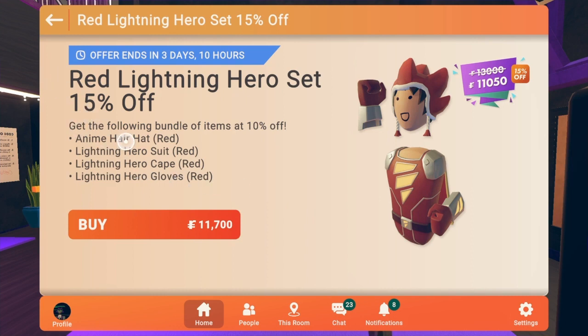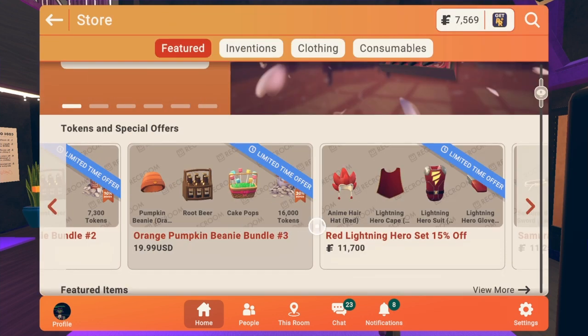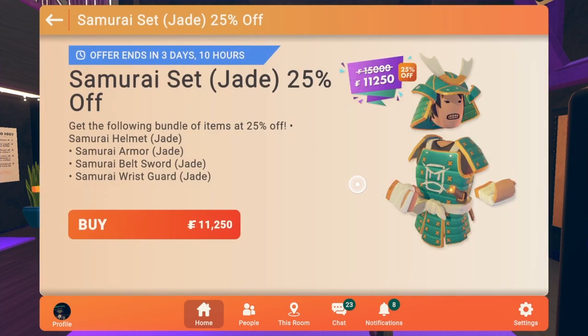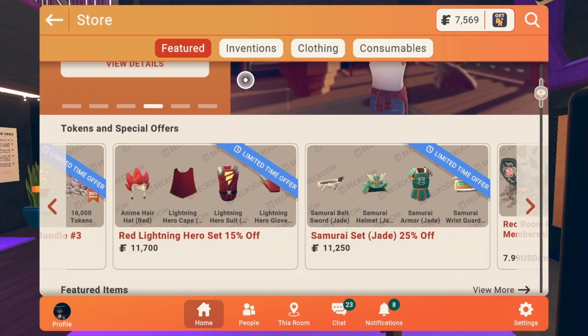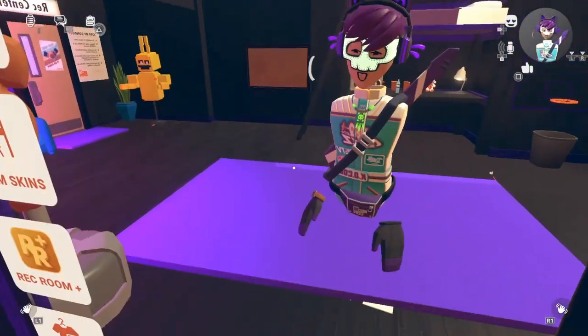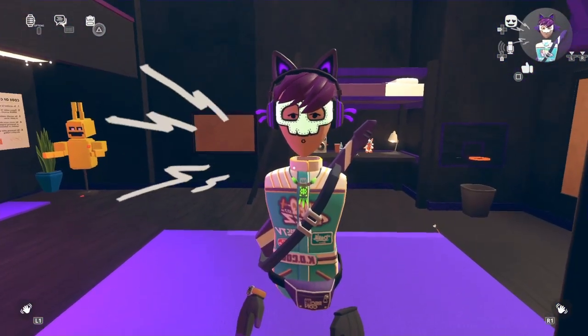After that, we got these new hero sets. We got the red lightning hero set, 15% off at 11,700 tokens — not bad. I have the blue anime one, not the red one. And here we got the samurai set — the jade samurai set — 25% off at 11,250 tokens. Yeah, you guys tell me what you think about the new token sets.